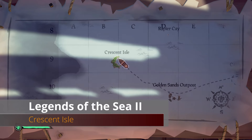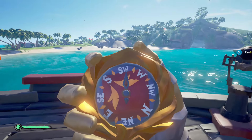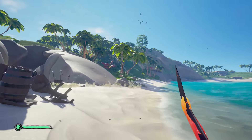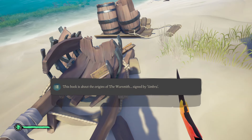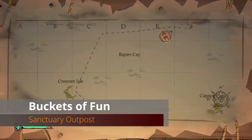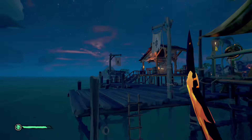Moving on to Crescent Isle, northwest of Golden Sands Outpost. This is our first Legends of the Sea journal. Go to the southern side of the crest, around the middle, and you'll see a cave entrance. Right next to it are some broken barrels with the journal inside.